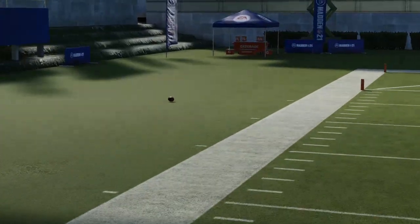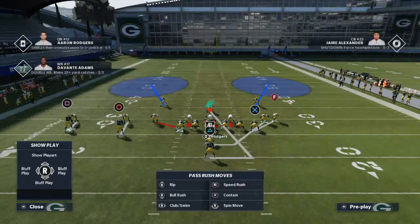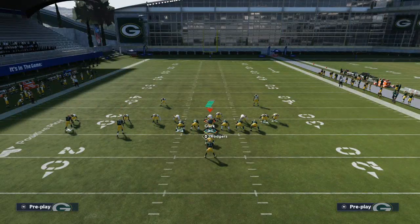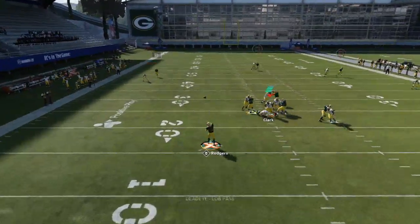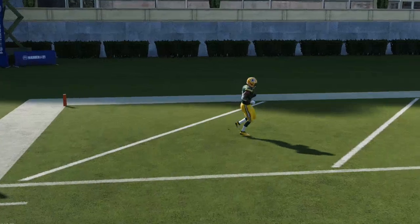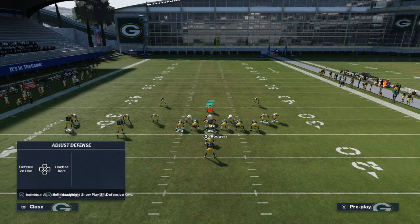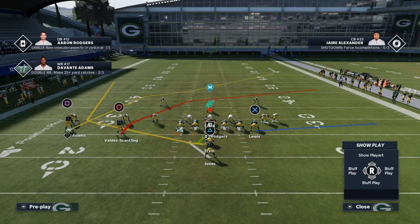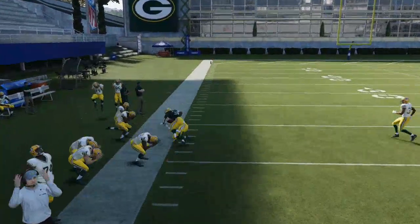A lot of people will blitz all their linebackers to stop your running game — they may spread their line and drop these guys into coverage. What that does is give you a seven-man protection set. Just lob it over the top of that purple zone and that's a one-play touchdown against some of the most popular run defense you're going to face in Madden 21. If I knew you were running the ball I'd show something like this to stop the run — but that fullback route right there is going to score you touchdowns in this year's game.